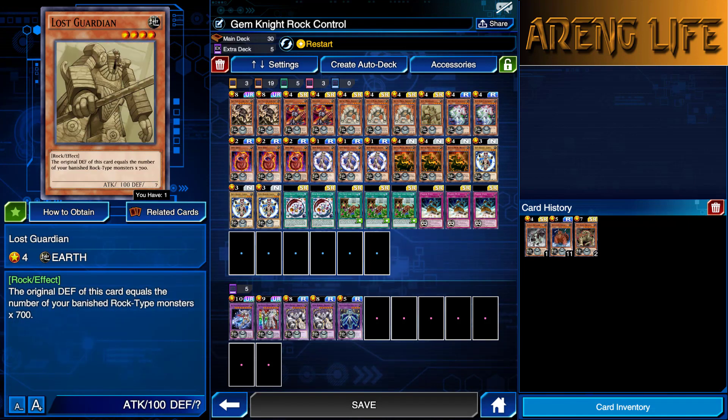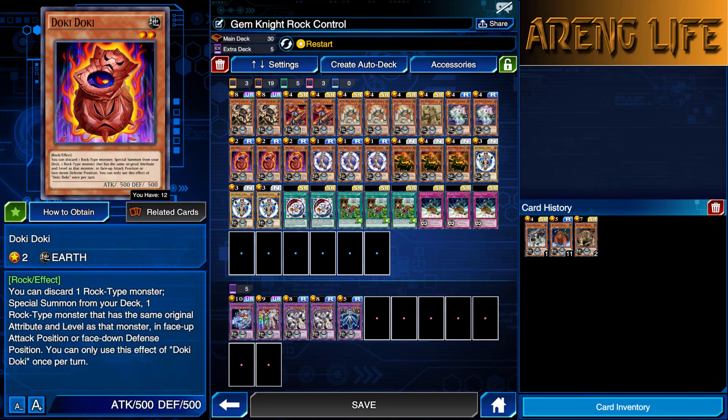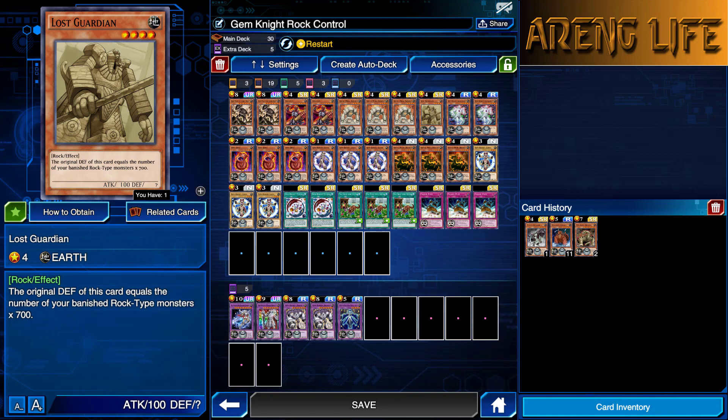One copy of Lost Guardian — this is a Paradox Bros level-up card. His defense becomes the number of banished Rock-type monsters times 700. In this deck we can banish rocks like crazy. I've had games with six or eight banished rock monsters, and multiplied by his multiplier that's huge. You can have him in defense just stalling, and they're not going to be able to get over him. You can also search him straight from the deck with Doki Doki and put it face down — if they don't read the card, he comes out showing zero and then bam, five or six thousand defense. Pretty good little trap.